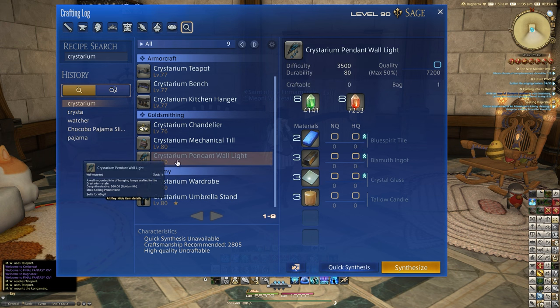This is a level 90 basic goldsmithing recipe. My goldsmith's not high enough so I purchased this from the market board today. It uses two of the blue spirit tiles, three of the bismuth ingots, three crystal glass, and three tallow candles.